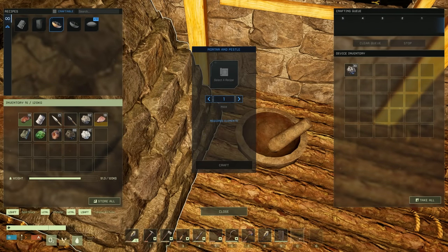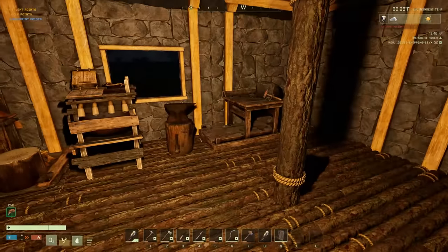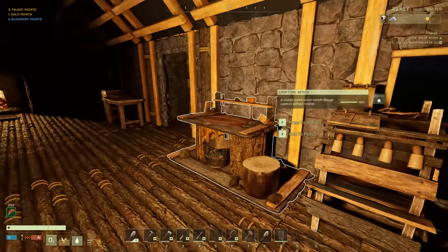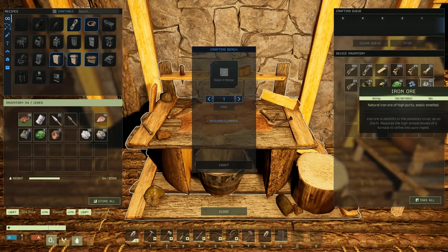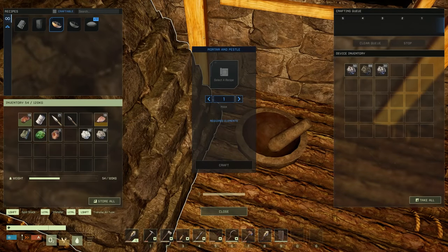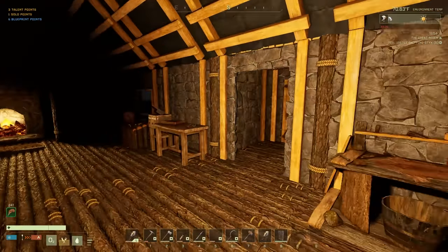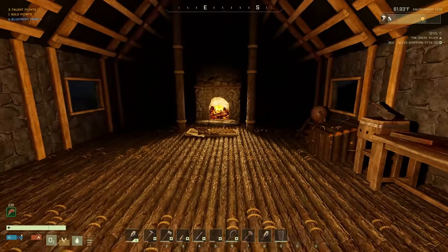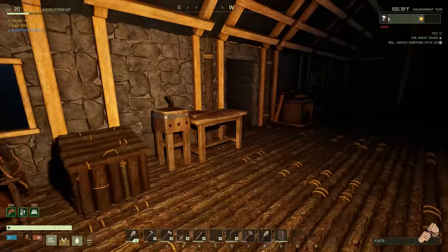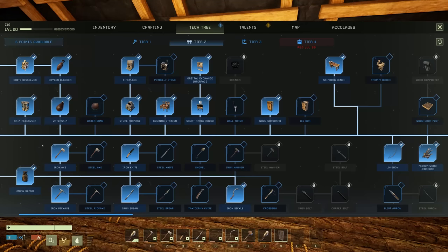Let's throw in our iron - I had another stack of 50 iron in there. Let's go ahead and grab that, throw that in there and max that out - that's going to be 13. We'll let that do its thing. What time is it? 19:55 - let's go ahead and sleep for the night.